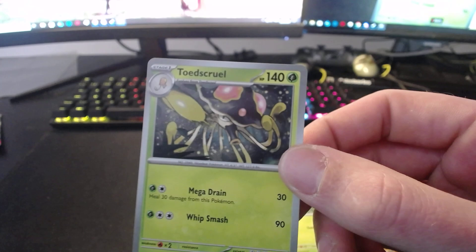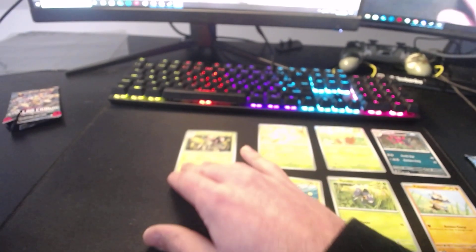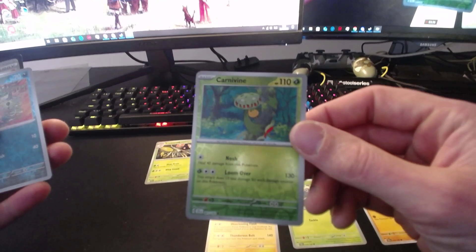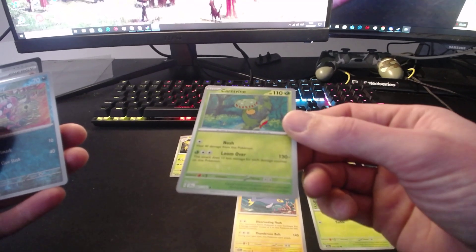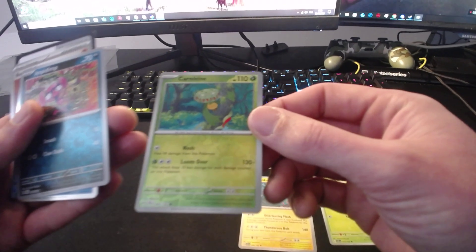Lantern — I'm going to keep it off screen for now. Toadscrul — I might be doing a bad job on the names, but it's all good. Carnivine — this is our first shiny. Carnivine. I don't know what the classifications are, but I'm pretty happy with this already.